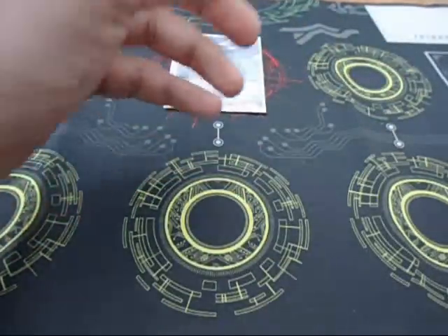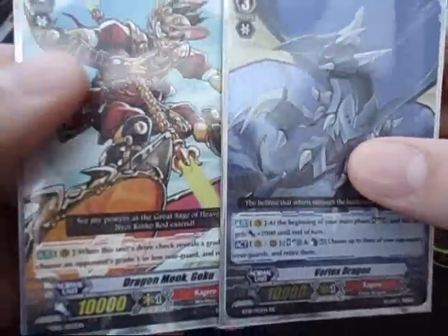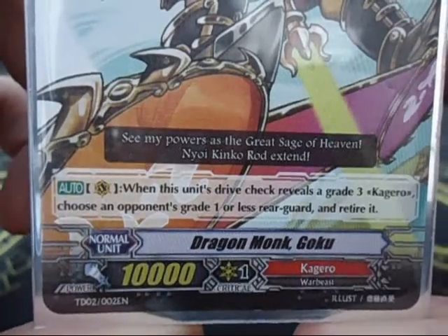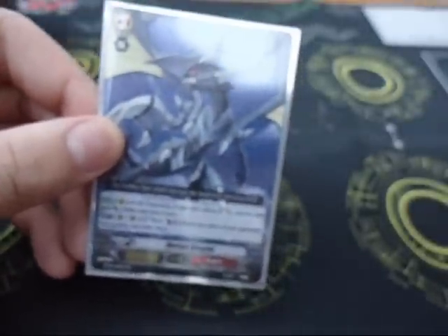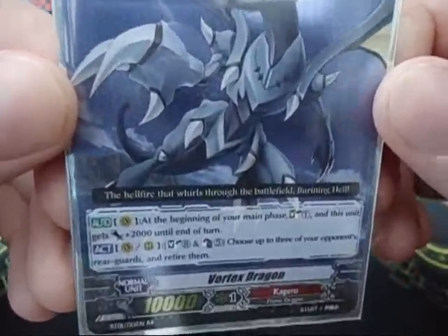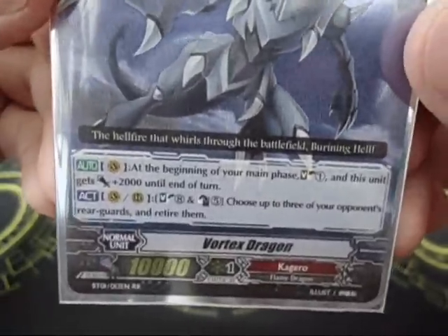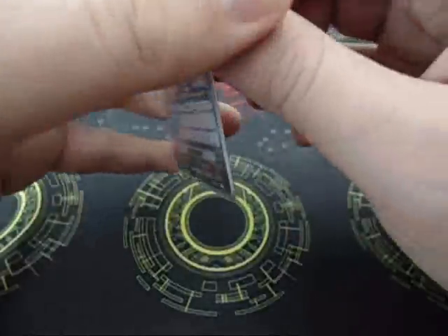Then just two random Grade 3's really — I wasn't sure what to use so I just stuck these in there. Dragon Monk Goku: it's got a cool ability where when this unit drive checks and reveals a Grade 3 Kagero, you choose an opponent's Grade 1 or less rearguard and retire it, which is always useful. And then I've got a Vortex Dragon. The reason I've really got this in there is because it looks cool — not because I'm actually planning to do the whole Soul Charge 8 and Counter Blast 5, which would be cool to pull off but it's pretty risky. It's just a filler, will probably be gone when I get my Set 2's.